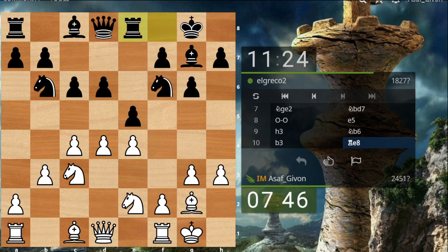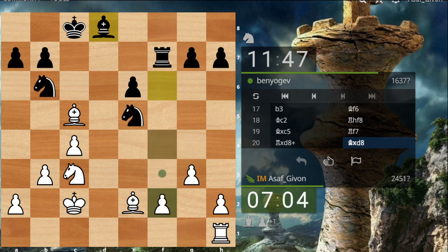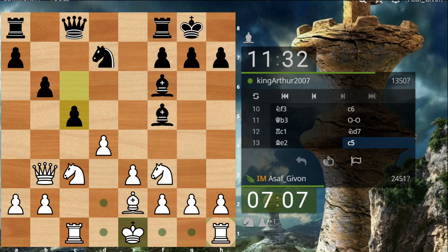I'll exchange rooks because I'm a pawn up and I want to simplify. Now he wants to take on d4, maybe put pressure on this pawn. Maybe it's a good timing to play d5 because he misplayed his pieces a little bit. Let's play d5. f4 — pushing his knight away from its active position. He chose to take with the bishop. I'm happy about this because now I have a good game on the c-file; I can try to penetrate with my rook.